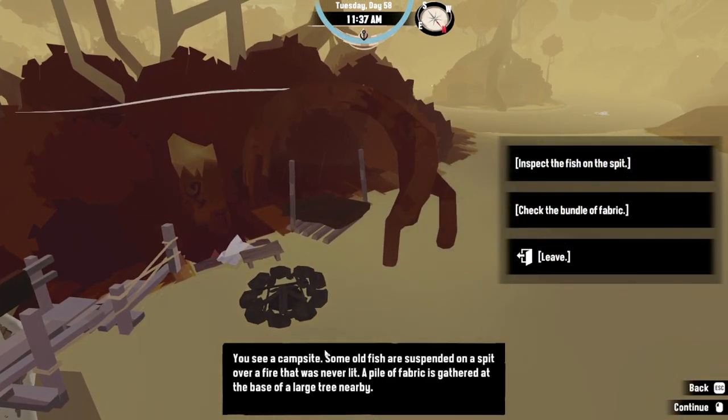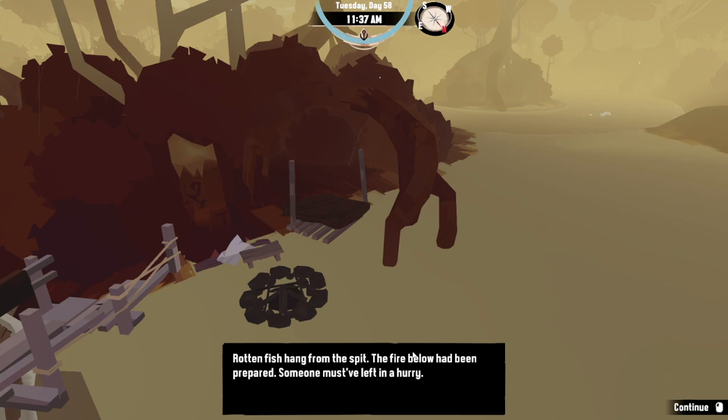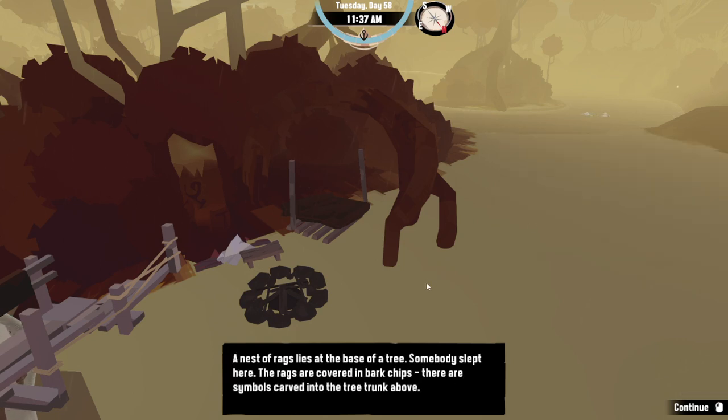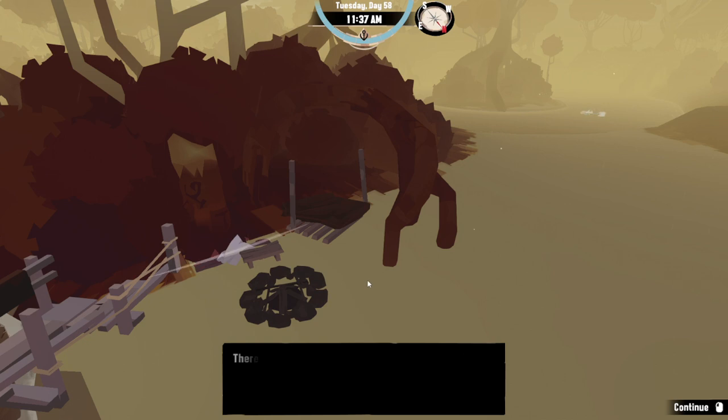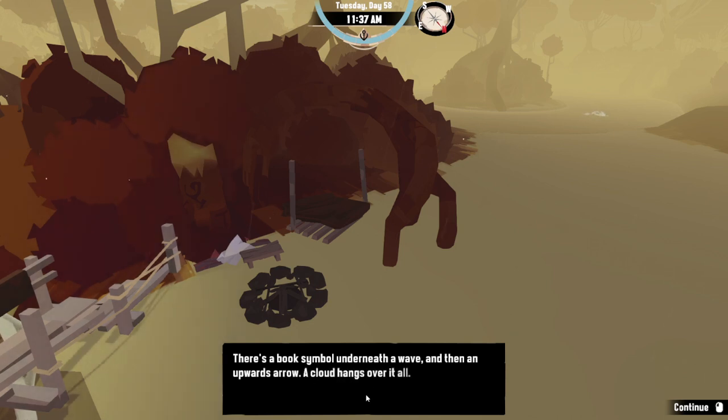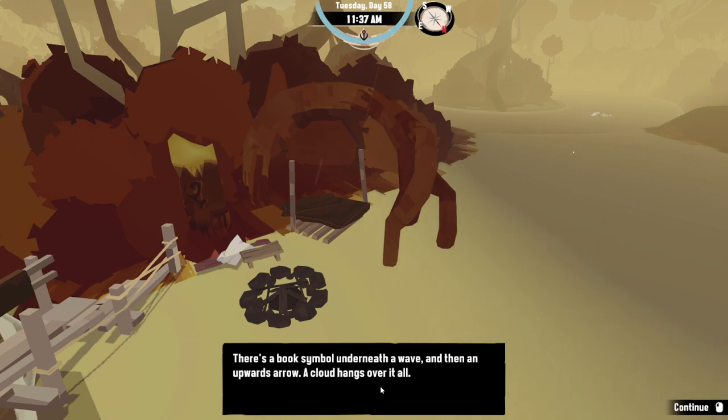You see a campfire. Some old fish are suspended on a spit over a fire that was never lit. A piece of fabric is gathered at the base of a large tree nearby. Rotten fish hang from the spit — the fire below had been prepared. Someone must have left in a hurry. A nest of rags lies at the base of a tree — somebody slept here. The rags are covered in bark chips. There are symbols carved into the tree trunk above — three distinct sets of symbols. First one: there's a book symbol underneath a wave, and then an upward arrow, a cloud hangs over it all.